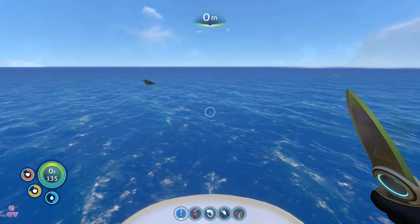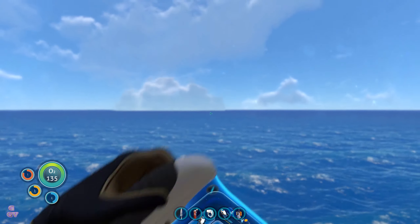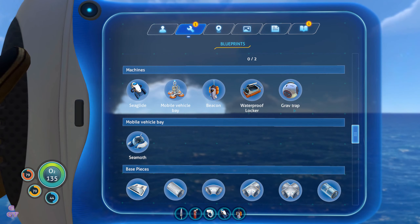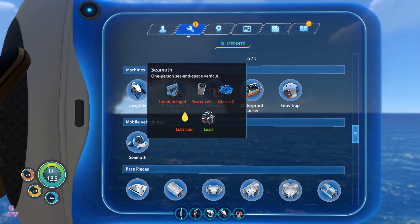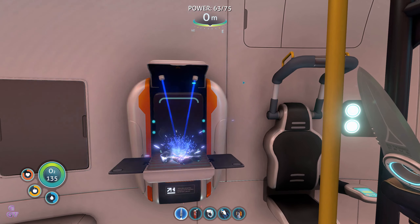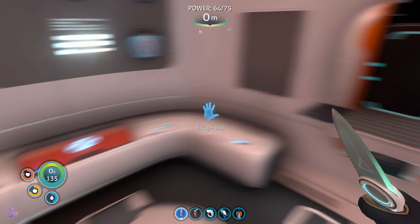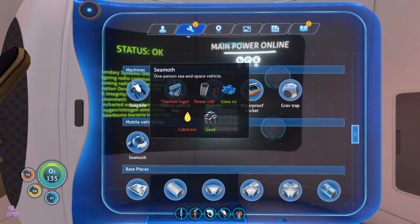Do you think we can make the seamoth? Wait — laser cutter, yes! What's next? Glass, power cell — let's quickly make that. I think I picked up quartz so we need two glass. One glass, two glass. Glass, power lubricant, titanium, power cell.